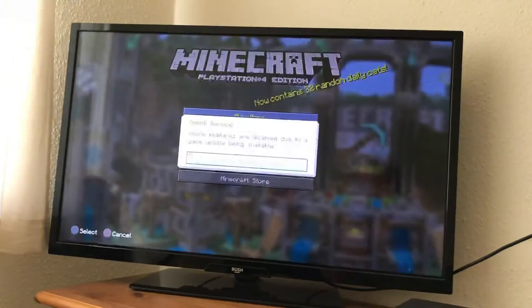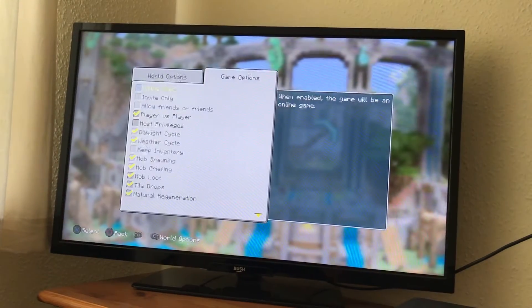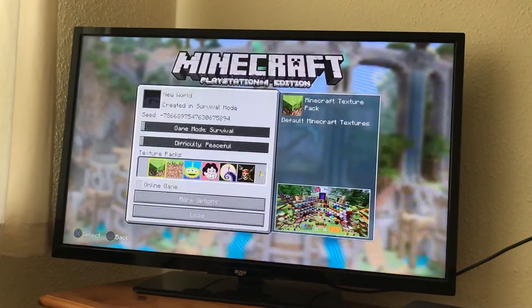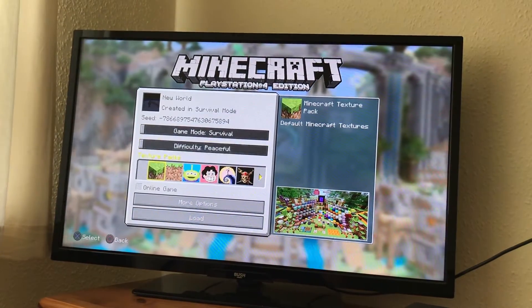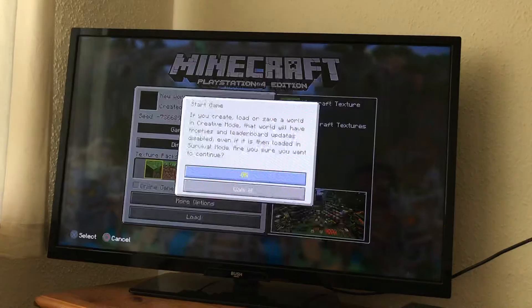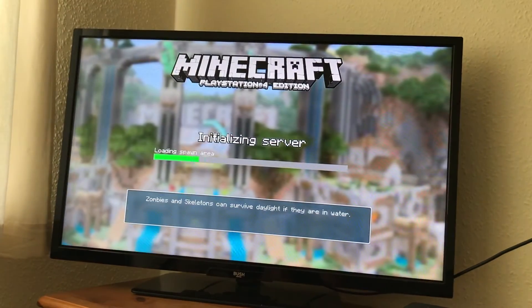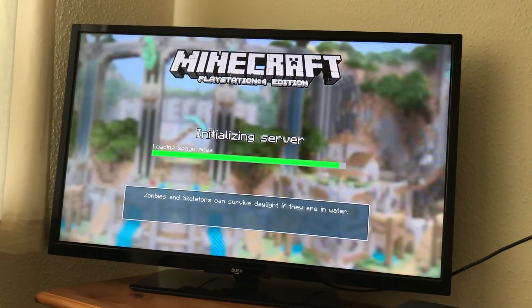Basically you just go into your world without host privileges on — so you can see I don't have host privileges on. Basically what you can just do is put the game mode to creative, load the world. And this won't turn cheats on, I've tried it. It didn't turn it on.